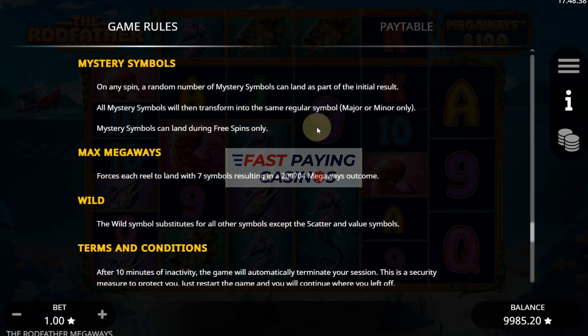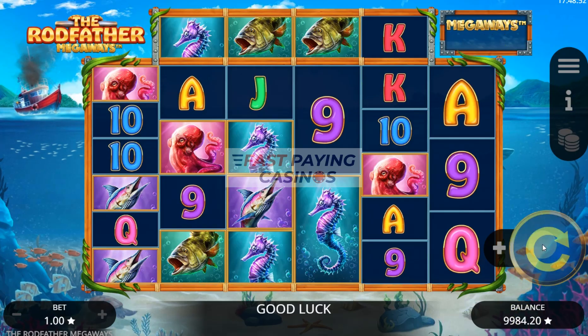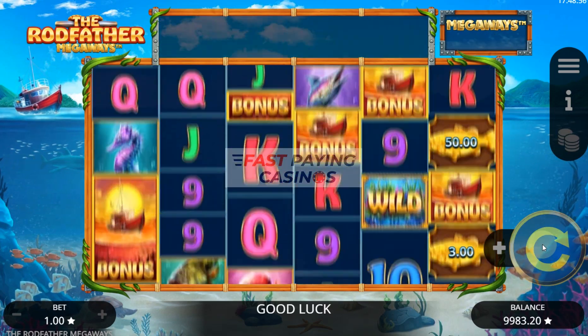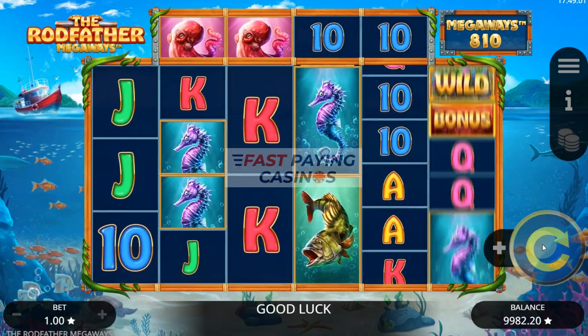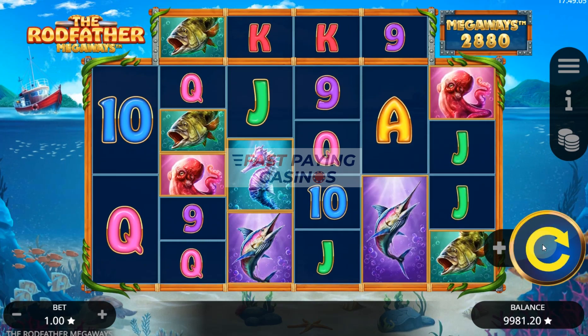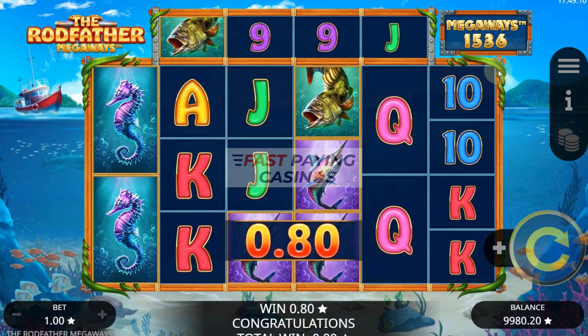Mystery symbols can only land during free spins. The fishing feature can only be triggered in the base game, not in free spins. And it's only in the free spins you can get the mystery feature — so we've got that sorted out. I can't show you the mystery because you can't get it in the base game, but I'll hopefully be able to show you that in the feature. In the base game you should be able to see the fish collect, and I'll come back to you when we get it.